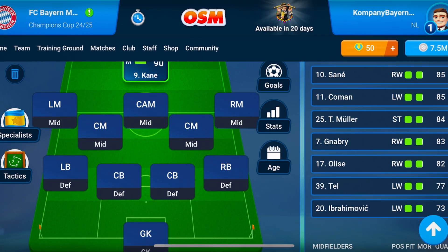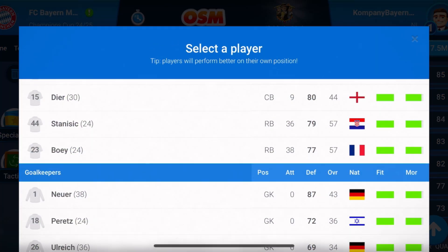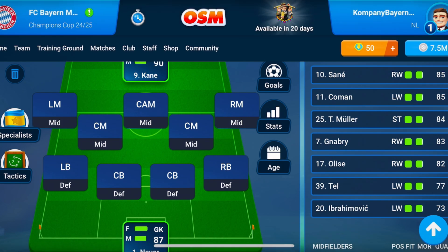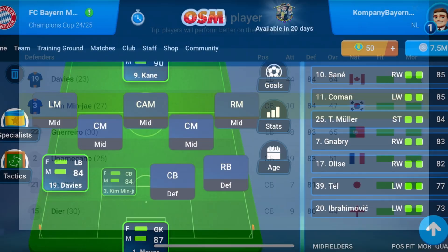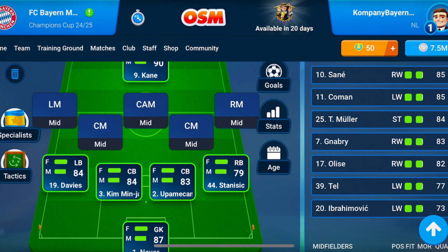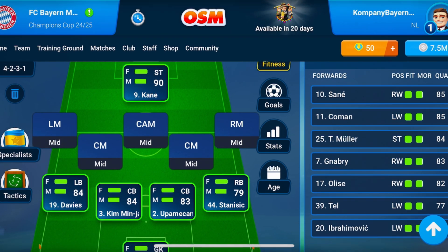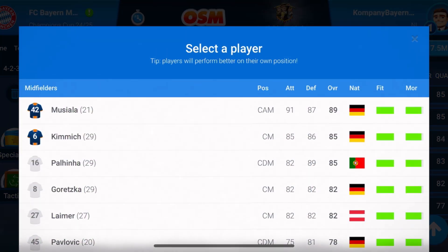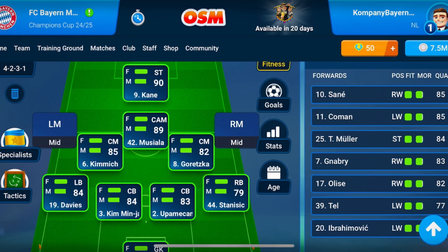For the striker, we have Harry Kane. For the goalkeeper, we have Manuel Neuer — I don't know why I had Ulrich there, but we will put Manuel Neuer as goalkeeper. Left back, we have Davies. For the centre backs, we have Kim Min-jae and Upamecano. And for the right back, we will have Stanisic, which is really good. Now for the offensive midfield, we have Musiala, Kimmich, and Goretzka.